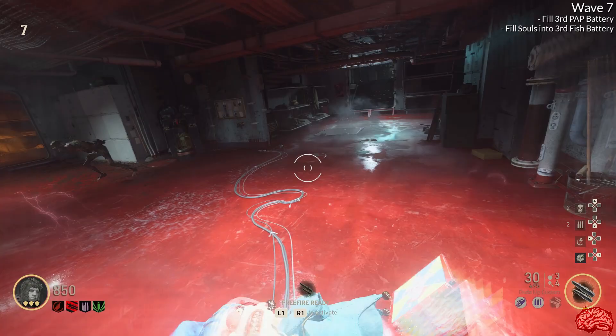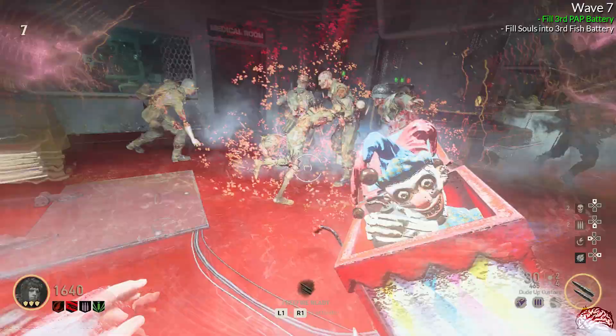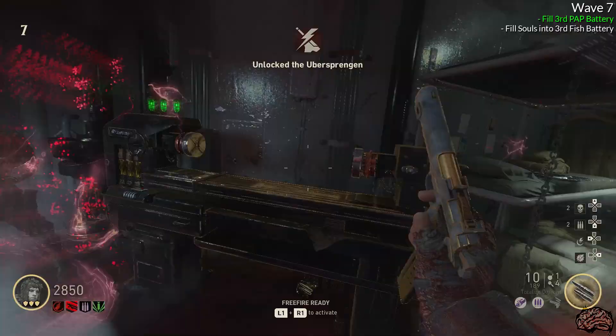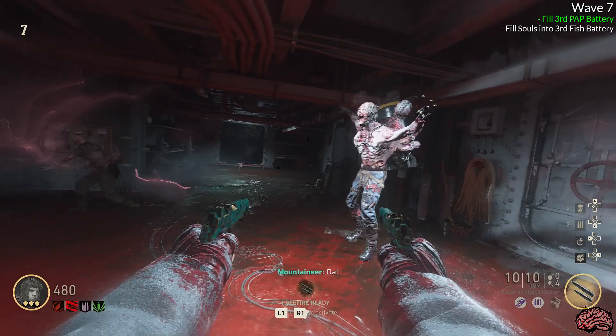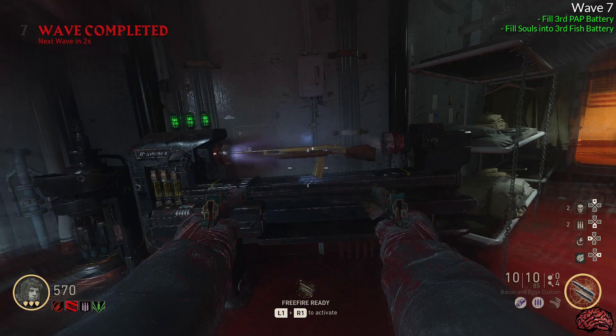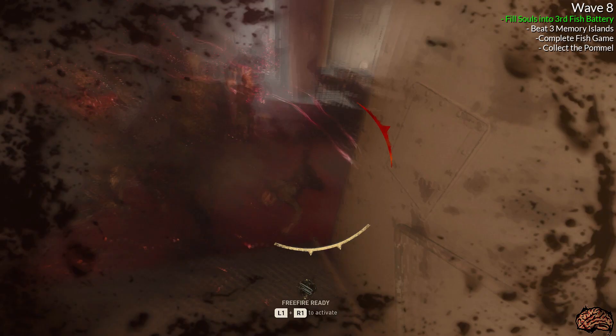Your next focus on wave 7 is the Pack-a-Punch machine and the last battery. The last battery is right next to the machine, and if you have Jacks, this is really easy to get done. If you don't have Jacks, just keep running circles, training zombies through there, and slowly getting kills over time — but don't overkill either. As soon as you get Pack-a-Punch open, get at least your 1911 Pack-a-Punched. If you get extra points before you finish filling the fish battery, go ahead and get an Assault Rifle Pack-a-Punched too. Once everything is Pack-a-Punched, go back to the third fish location and finish filling it up with souls.